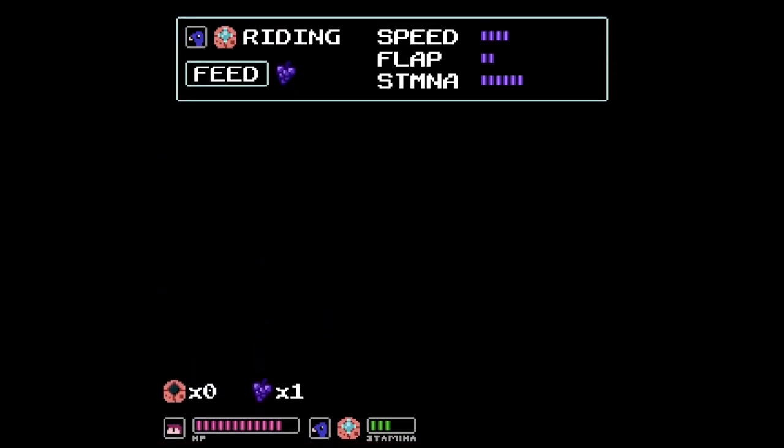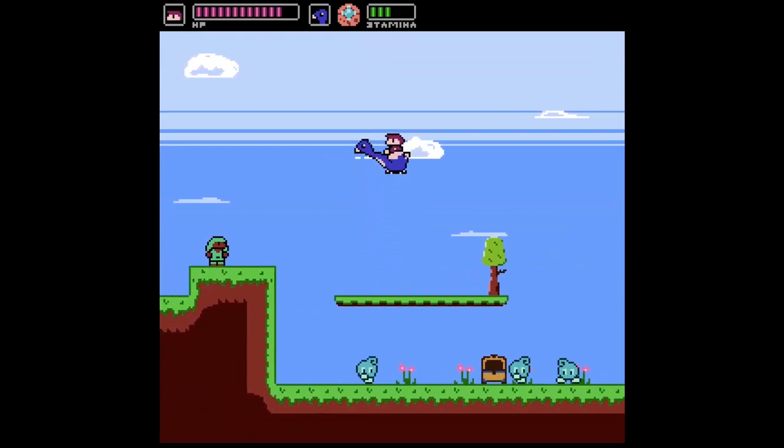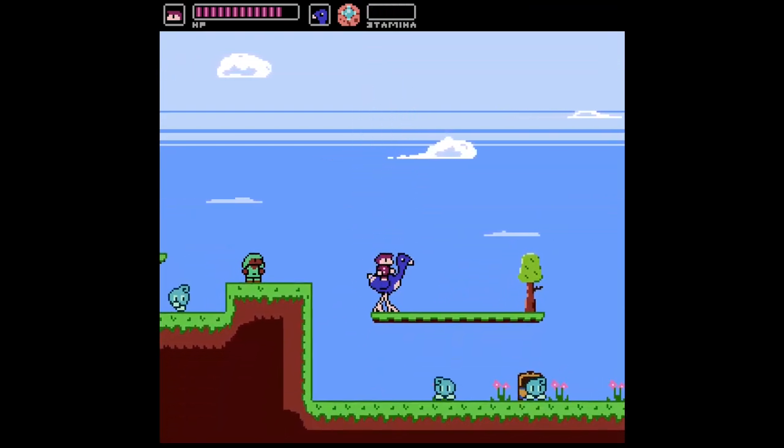So the other feature of this game is that the Osmu in your flock can be fed Osberries to increase their speed stat, their flap stat, and their stamina. I think flap is how much height you gain per flap, speed is how fast they move left and right, and stamina is the number of pips of stamina. I'll increase flap — yeah, we can go a bit higher than we used to.